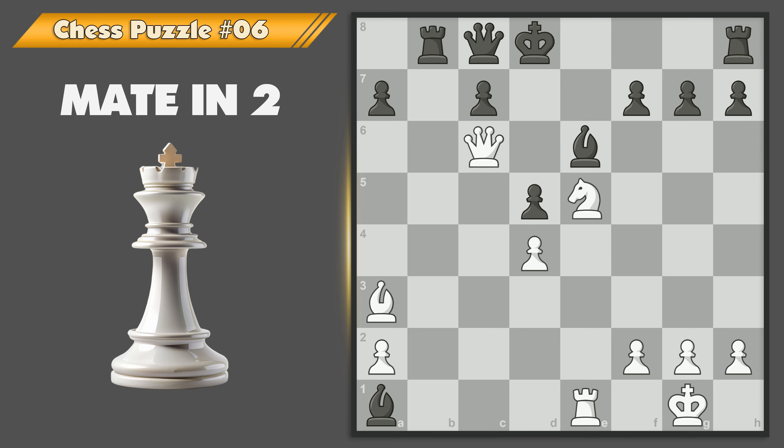White can win in just two moves. If you play a forced checkmate correctly, your opponent can't avoid losing, even with the best defense. Can you find the right ones? Time starts now.